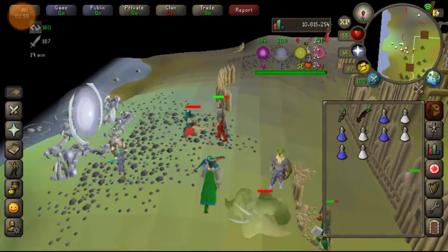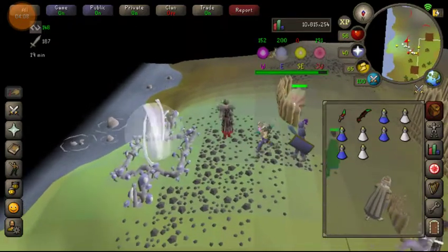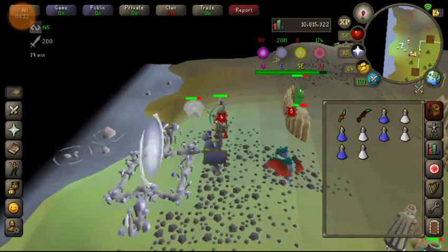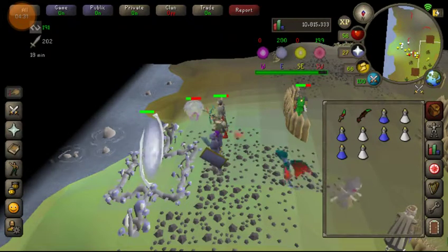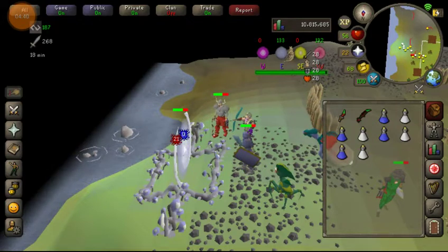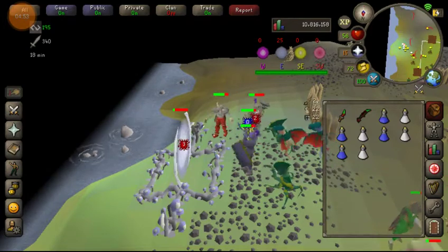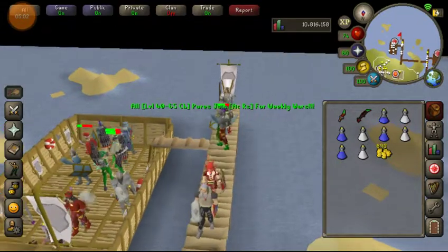All the portals start out with a barrier on them. You have to wait until the barrier drops before you can start dealing damage to the portal itself. If you can help it, you don't want to use poison items on the portal, because if you end up poisoning it, everybody nearby will get poisoned when the portal drops. I also have my quick prayers turned on to the strength and attack prayers for a boost, because whenever the game ends or if you die, your prayer points get restored — so it's worth using your prayers since you don't have to recharge.